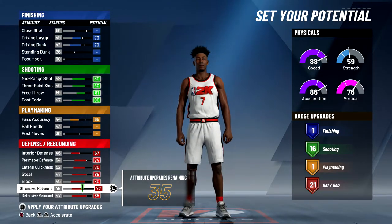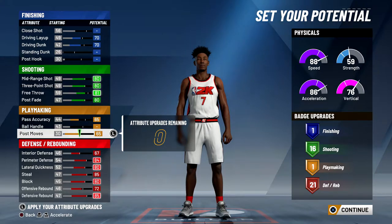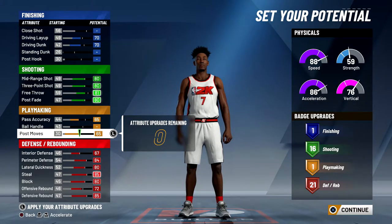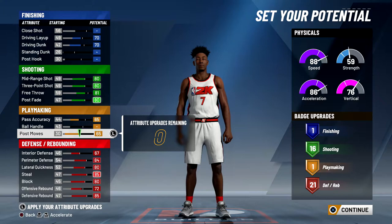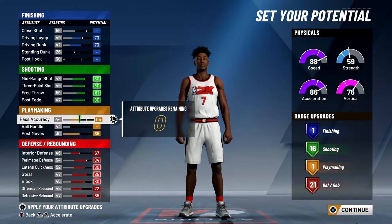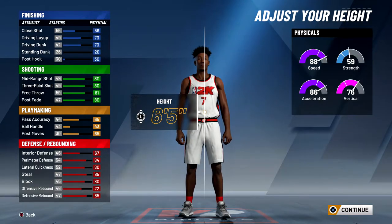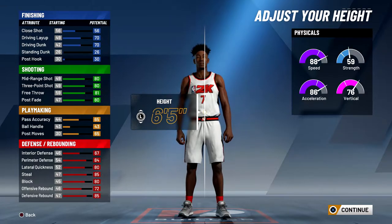We have 35 attribute upgrades left — I think the best thing to do is spend them on post moves just so you can be effective in the post with that 80 post fade. But if you're not a post fade type player you could lower this and put your ball control up, or take the attribute upgrades off post moves and max out your driving layup and driving dunk, spending the rest maybe on close shot just to get a couple finishing badges. So it's all preference, but I would go with 65 passing accuracy and post moves so you're effective in the post and don't throw really bad passes — 44 passing accuracy is horrible, 65 isn't great but it's decent. We're going to finish with 16 shooting badges, 21 defense, and only one each for finishing and playmaking. This is kind of like a Clay Thompson build — an off-ball build — you're going to want to go six foot seven for the height.